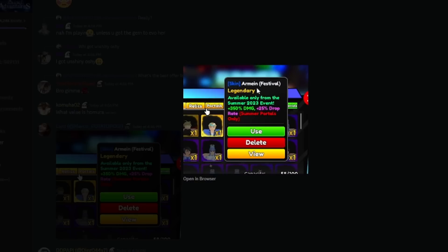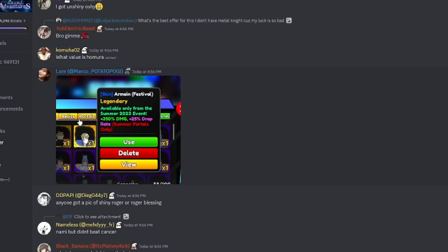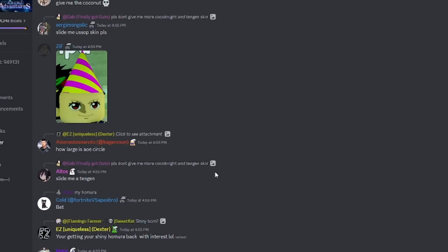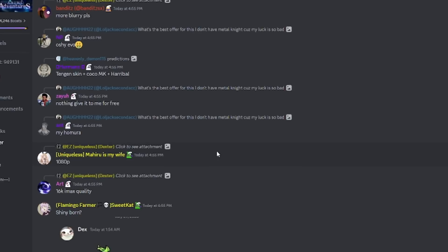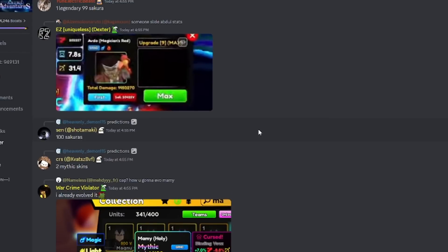I found it right here — the armin festival skin, legendary, 350 damage buff with a 25% drop rate. I don't actually know how this looks, but as you can see it's an armin skin. I'm pretty positive that's all the skins for this summer update. If there are any more, do comment down below — I'm curious to know.